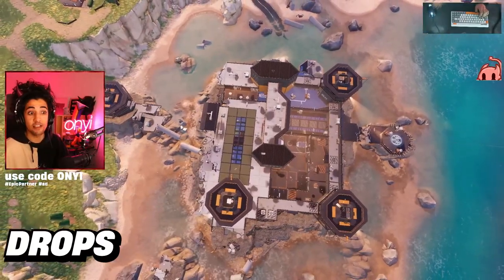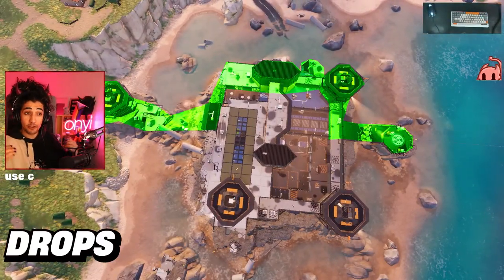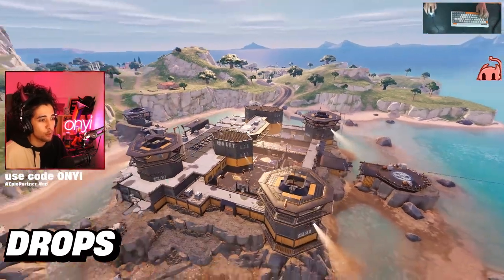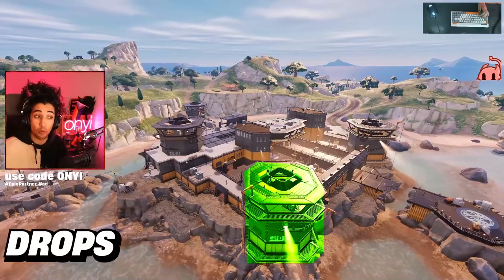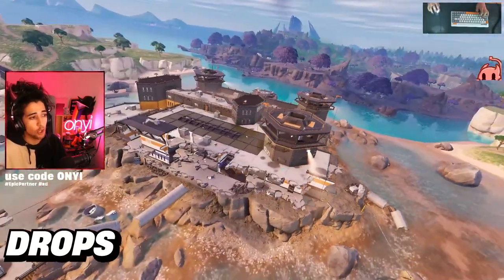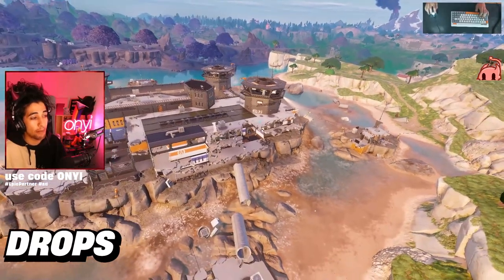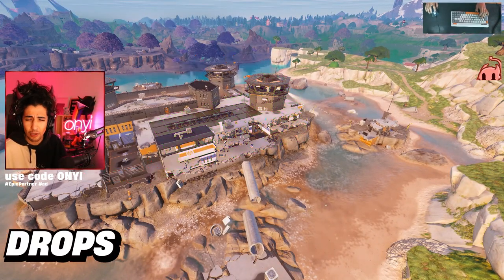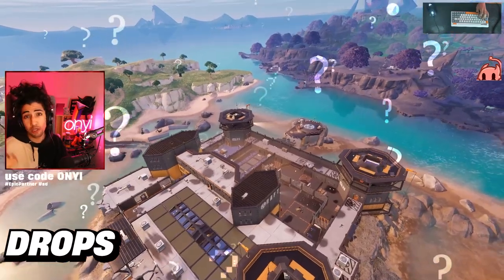The areas you want to land are where I've highlighted on the map, because people are going to be pushing in towards one central location. For example, if you land at this tower here, people are likely to rotate in your direction and you can get easily third-partied and shot in the back. Same goes for if you land the main building or Emma Frost's tower — other people are going to be coming through after looting up and you're a lot more likely to get third-partied.